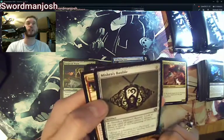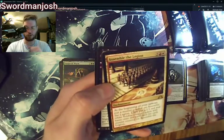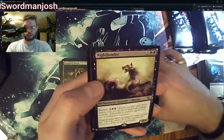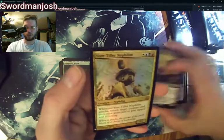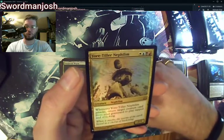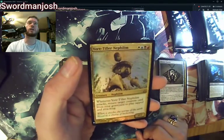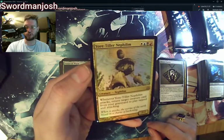Mishra's Bauble — there's a hit. Assemble the Legion — another good card. Night Howler and Yore-Tiller Nephilim. I remember Commander's Quarters doing a Commander's Two Cents about how all the Nephilim should be legendary creatures.